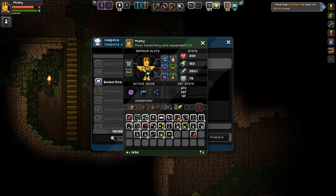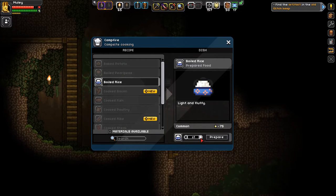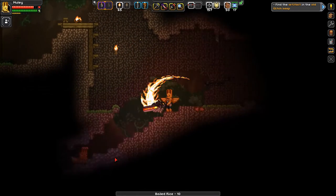Oh, how is my food situation? I forgot you gotta eat in this game. I guess we're making some rice. Let's make 10 — perfect, I should be able to carry that all, yeah, with a few slots to spare.